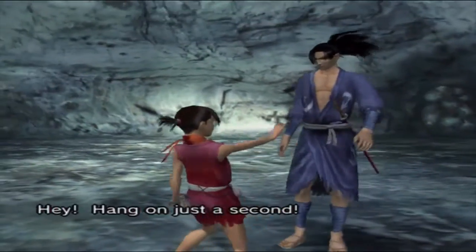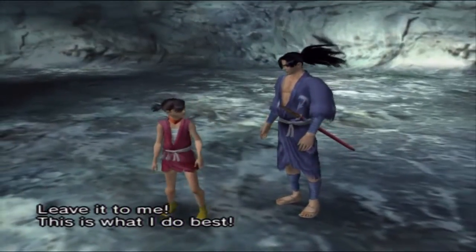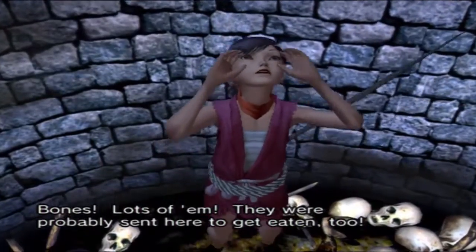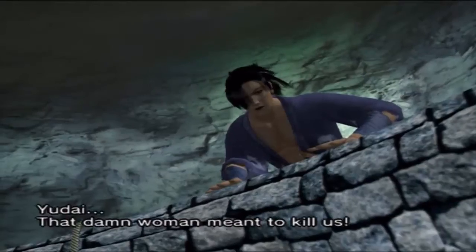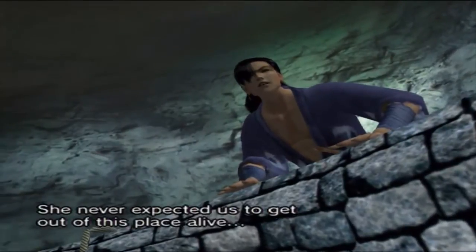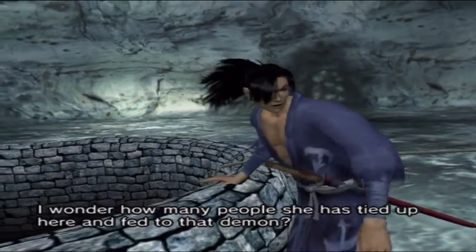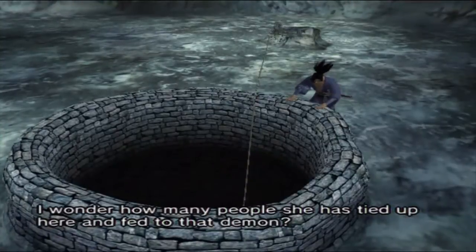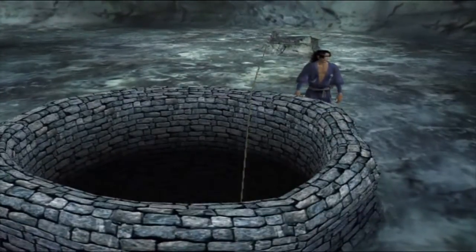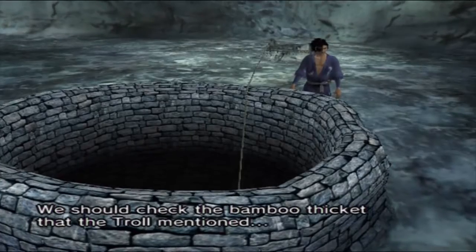Oh god, that's a brilliant idea. Hang on just a second - leave it to me. So yeah, instead of Hyakimaru going down there, we're gonna send a child. I wonder how many people she has tied up here and fed to that demon. But why is she so intent on killing anyone who saw the troll? There must be some sort of connection. We should check the bamboo thicket that the troll mentioned.